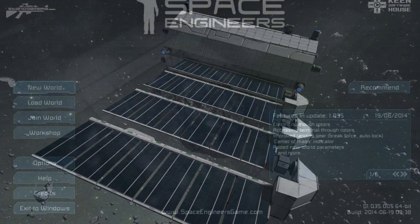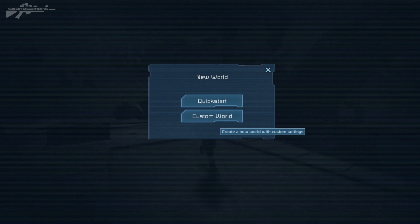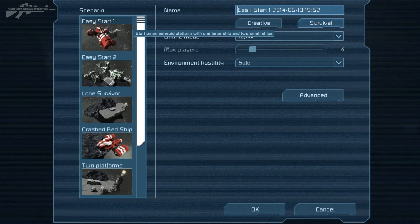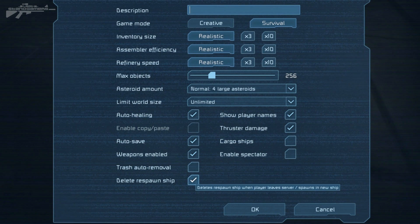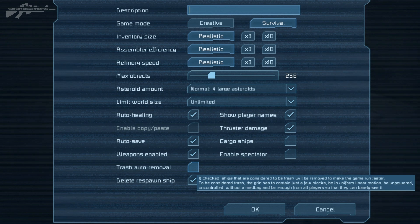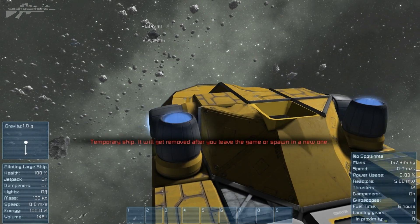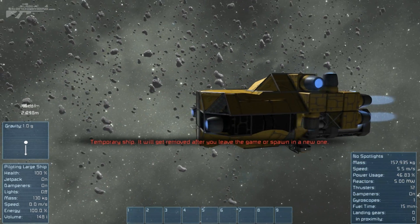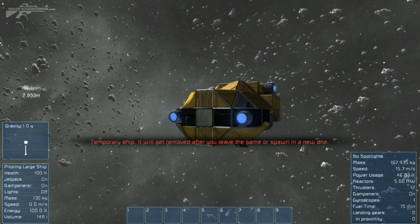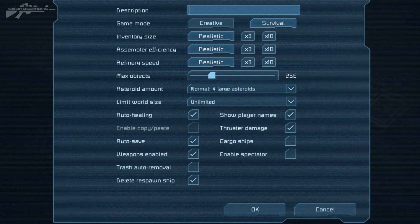Let's take a look at some of the menu features. We return to the main menu to look at some of the new features for starting a new world. If we create a custom world and go to advanced, we have trash removal. Auto trash removal means that if a ship is unpowered, uncontrolled, or without a medbay and is far enough away from players, it will be deleted and scrapped, allowing your world to perform a hell of a lot better. More importantly, there's the ability to delete respawn ships. I've had survival episodes with hundreds of respawn ships parked off in the distance — it's going to drop your frame rate over time. This allows you to delete the respawn ship when you log out or if it's not active for a certain amount of time.